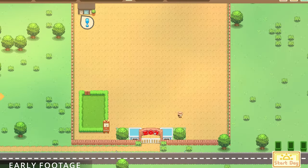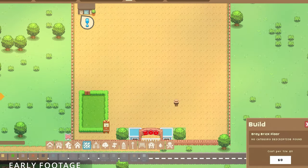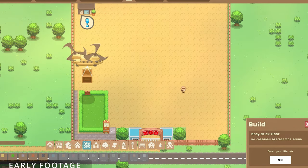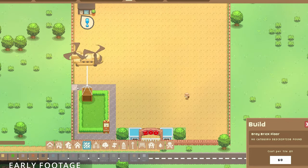Start a breeding program to maintain your animal population, or take a walk on the wild side with DNA splicing to create twisted abominations for your visitors to gawk at. If you ever wanted to see a crocodile fused with a duck, then make your dreams a reality with Let's Build a Zoo.